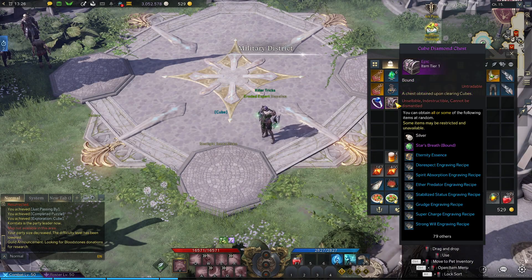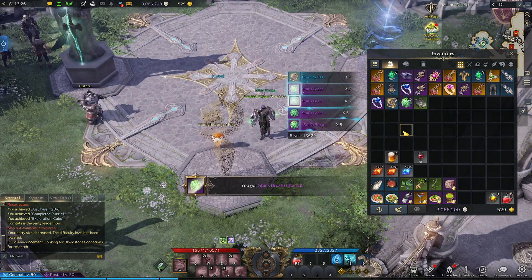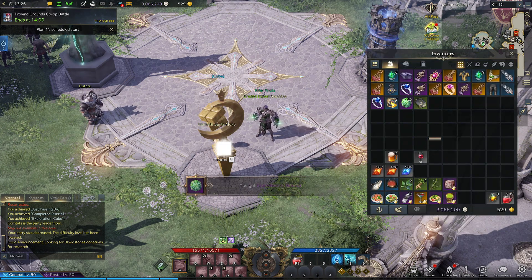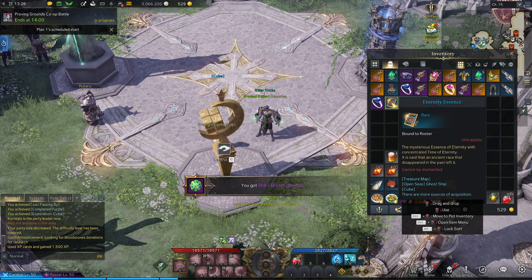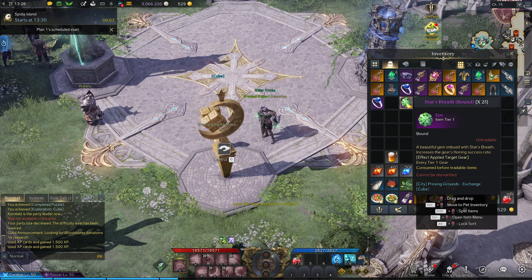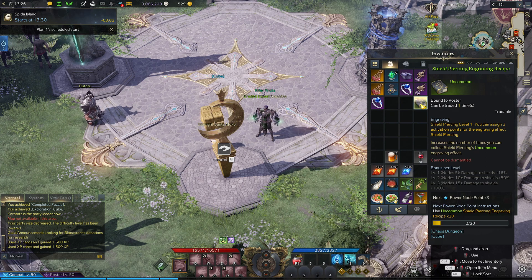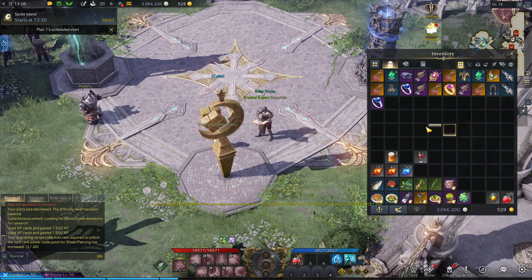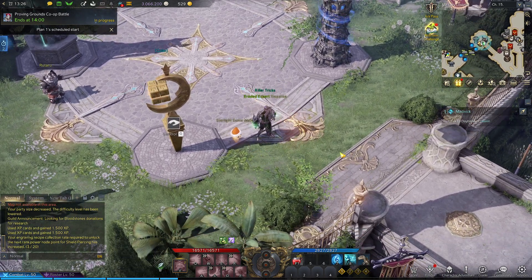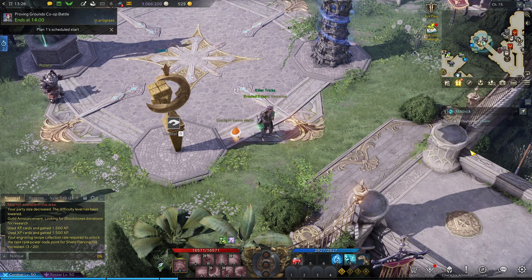Let's see if it gave me anything worth talking about — cube diamond chest. What's your stuff? Eternity essence, XP cards. How much? Who knows — 1,500 stars, breath 25, tier one. Field piercing engraving — I like it. So that was the cube. Might have to run a few more times to get this stuff out of my inventory, but until then, that's it for now.